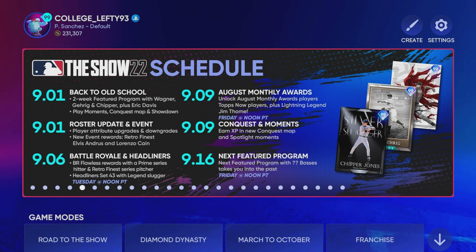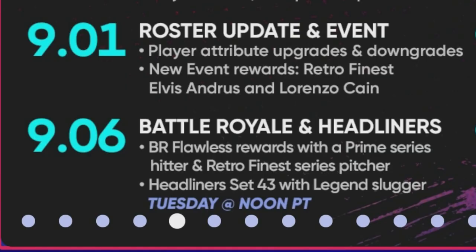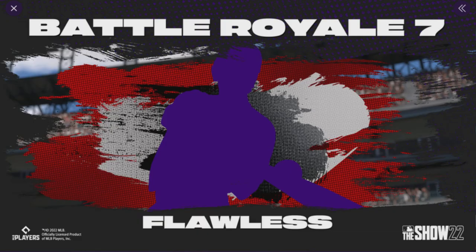If you take a look at this updated schedule, it does mention the fact that we're about to get a Prime Series Hitter and a Retro Finest Series Pitcher, along with an additional Legend Slugger featured as a Set 43 Headliners card. We got a clue revealed yesterday for the 90-point program reward, and then we also got this clue revealed this morning — Battle Royale 7 Flawless listed down there at the bottom.